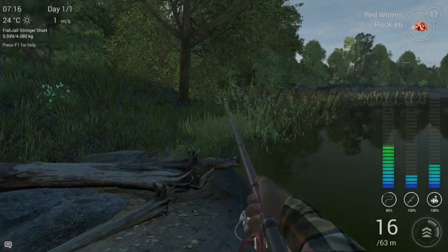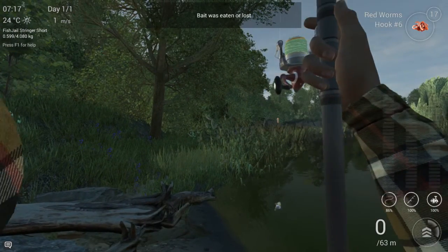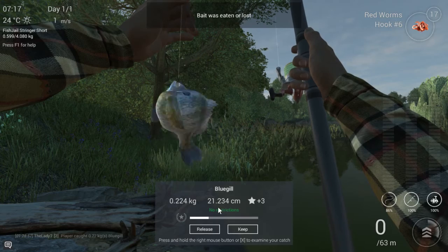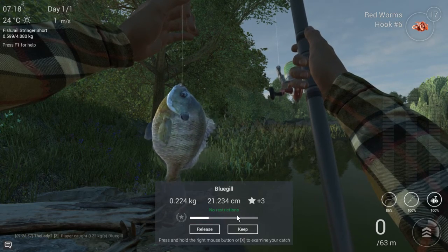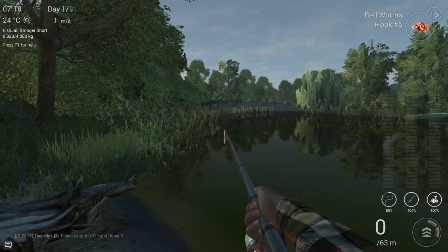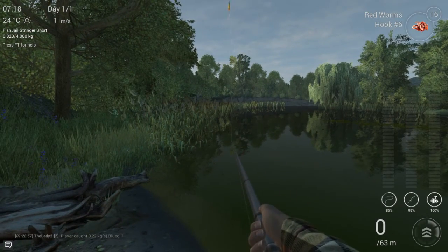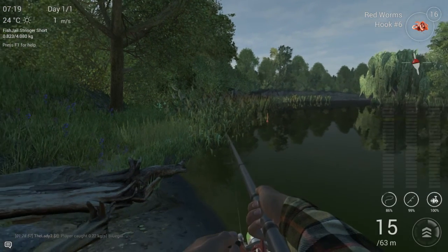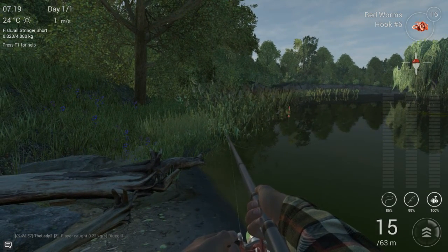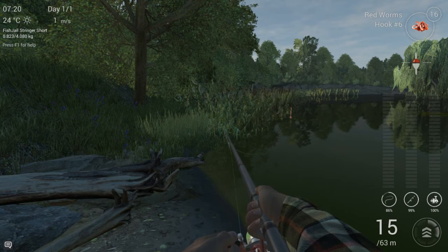This one isn't fighting as much as the previous one — it's a Bluegill. Bluegills are great too! Here in Missouri you can catch Unique Bluegills, and unique fish are one of the three ways to earn gold. These Unique Bluegills bring in one gold each — not a ton, but catchable. I'll make a video later specifically on how to catch Unique Bluegills here because they're pretty easy to catch and it's easy money at these early levels.